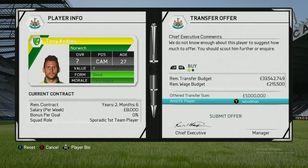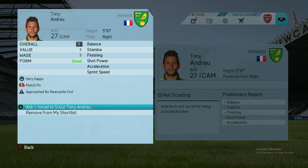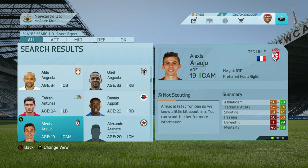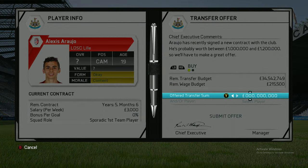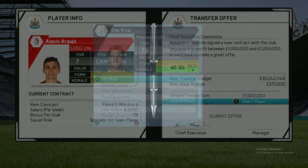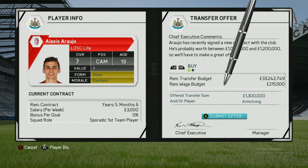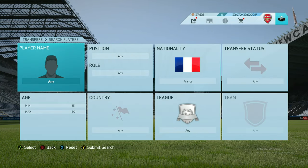We haven't been using Woodman, so we'll see if Norwich accept the offer. He's 33, a right back — I need a centre mid. I think we should go for this player from Lille, Alex Arau. He looks good so I'm going to offer him 1.3 million. Adam Armstrong is going to be swapped out for this Lille player. Hopefully we'll get him by the end of the transfer window — we've approached four players.